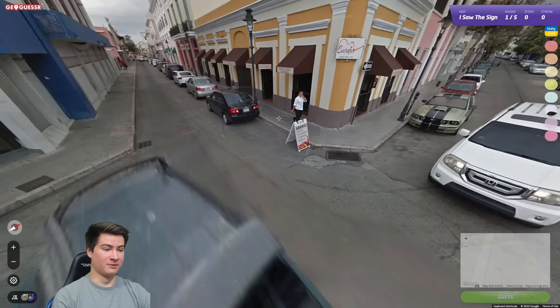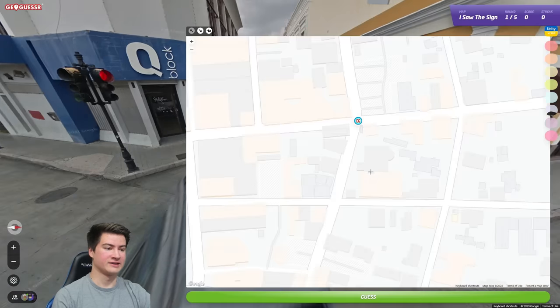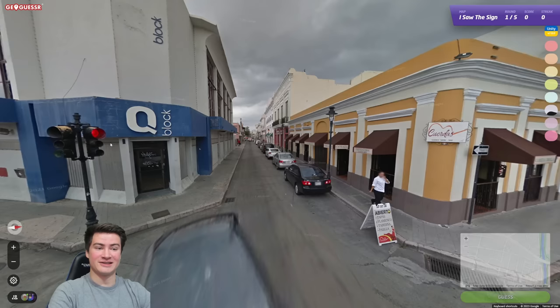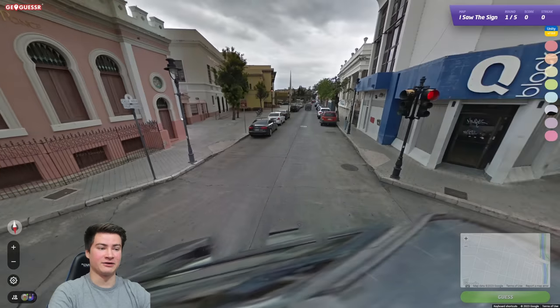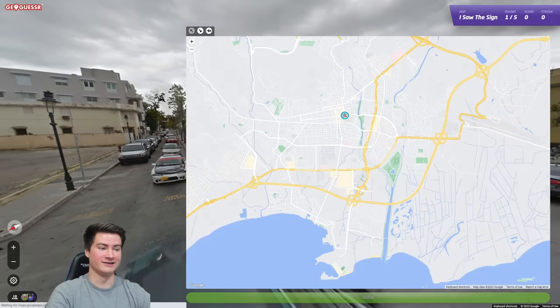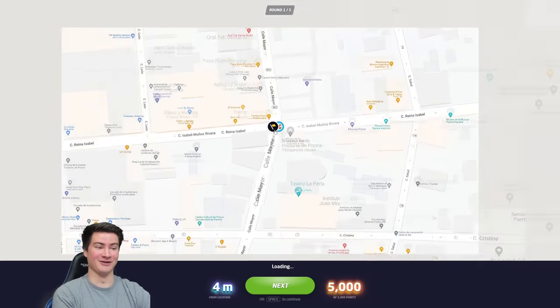If the streets to the south of us make a little bit of an angle, it looks like they do, sort of like on the map here. I think that's going to be it. I'm pretty sure that's just assuming this location is right in the downtown historic district, which I'd assume it is with the museum. So we're going to go for that — let's see if we get it. Okay, a great start!